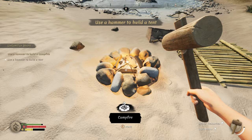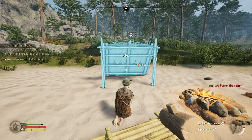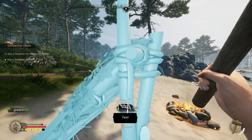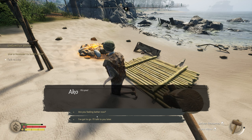On the left it'll tell us what we need ingredient-wise, that we bash in with our hammer. We need a tent and we'll put that right there. It's making me push the button every bash — that is annoying. All right, so we have a tent. We have Ako.